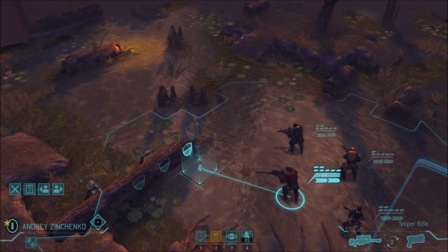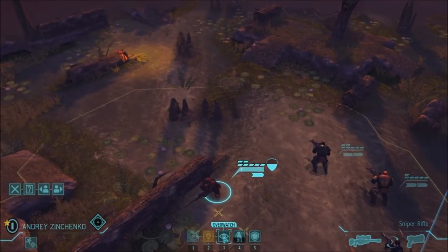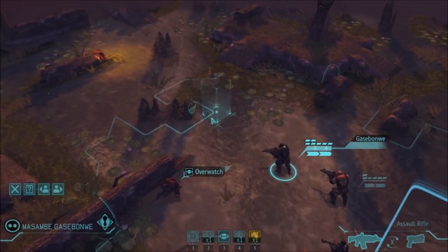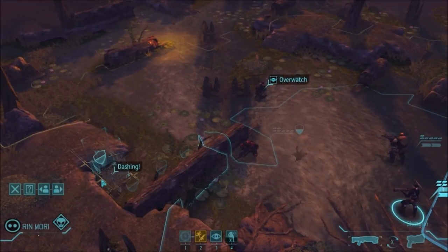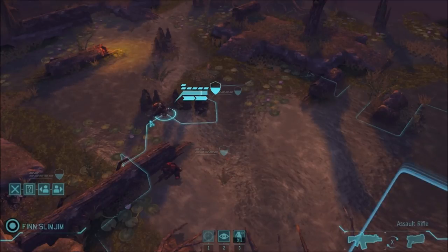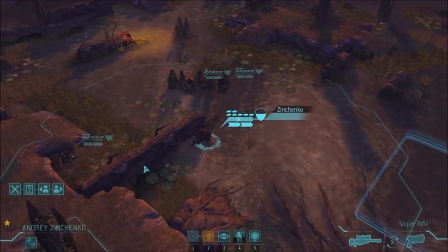Welcome back in the next clip. What I want to do is show you some basics. This is our sniper, and as you can see, Overwatch is available on a second move. There are no enemies in sight right now, so I can't prove that fire and headshot are also active yet. We're going to move quickly until we meet some aliens. I'm fairly familiar with this game, so if you want slower tactics and a better explanation, there will be other videos for that.